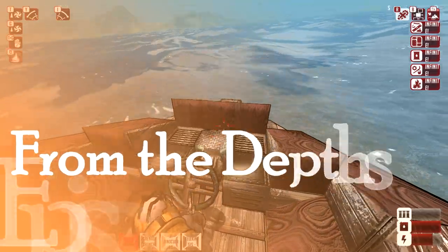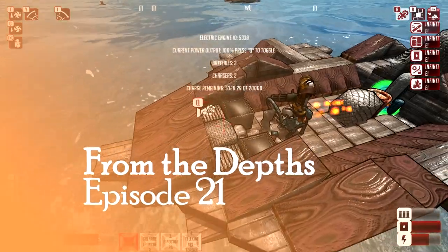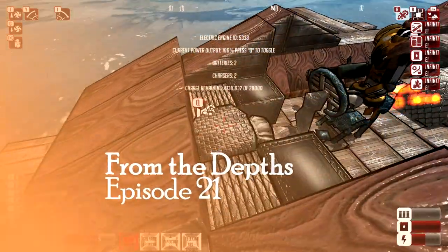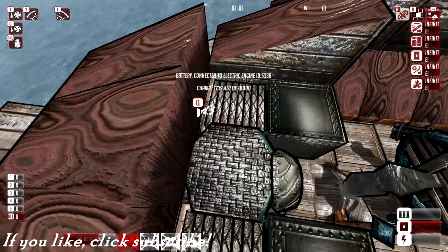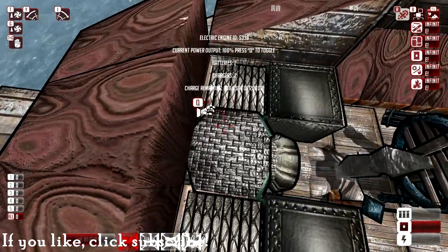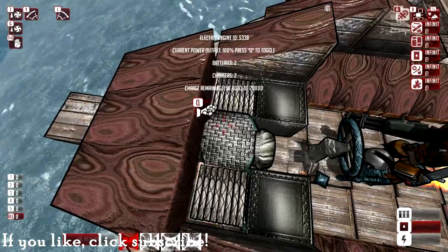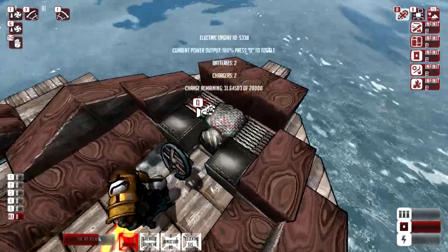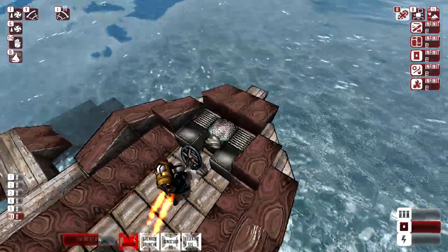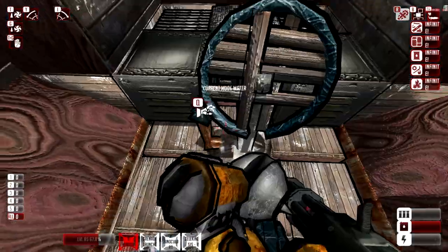Welcome back to From the Depths. We're just taking a little stroll with Scrappy here on electric power. Looks like we're running out of power — that's interesting. So yes, electricity is a little weird in this game. I went ahead and replaced the gas engine just as a test to see how electricity works exactly, and I found out it's pretty simple.